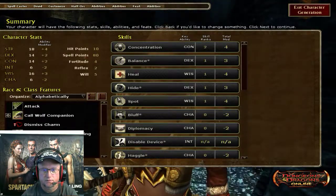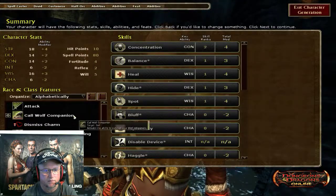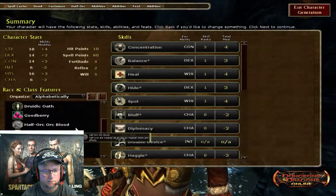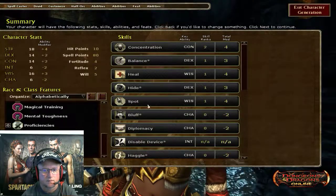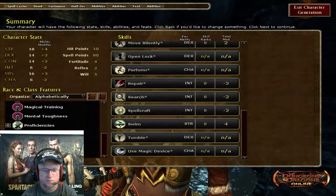And that is going to be kind of my final standing. I'll have a Wolf Companion I'll be able to summon. I've got all my spells, and these are my skills here, so this should be good.